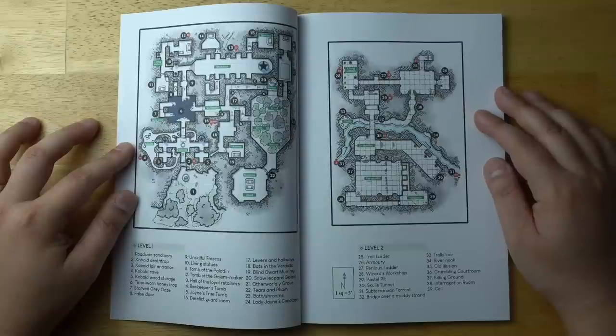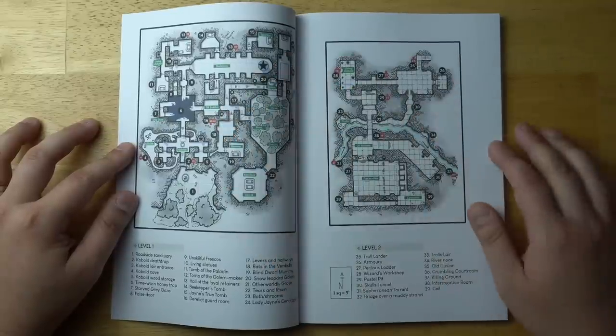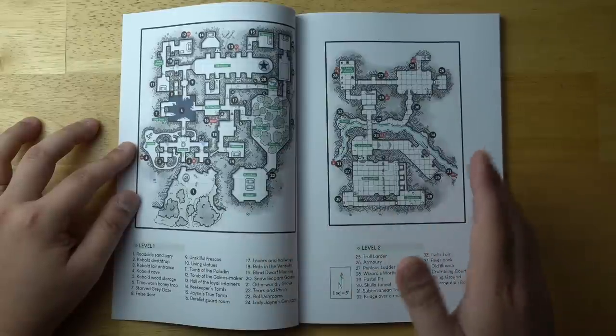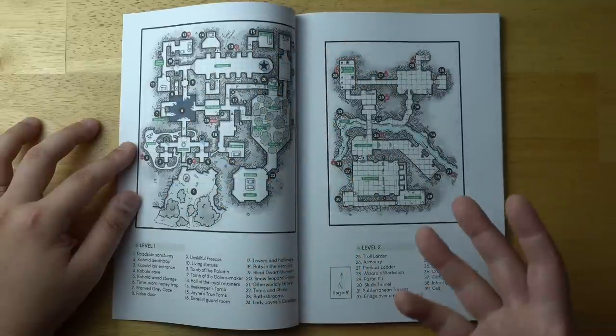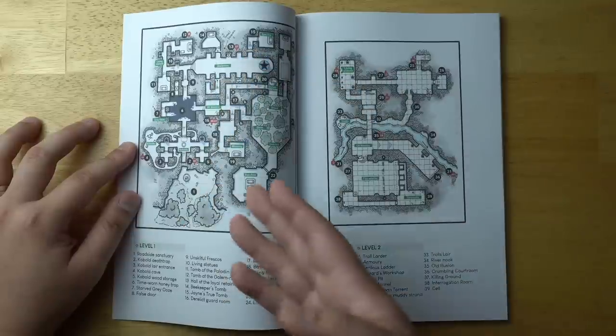Right near the beginning of the book, we get two pretty excellent maps. This one is created by Dyson Logos, this one by another cartographer, although they blend together very well. It's a two-level dungeon, and there's a good key right here on the front so you can pretty easily figure out what most of the rooms are. I like to advocate for putting descriptions of rooms right on the map, but this is close enough — pretty easy to figure out for yourself.